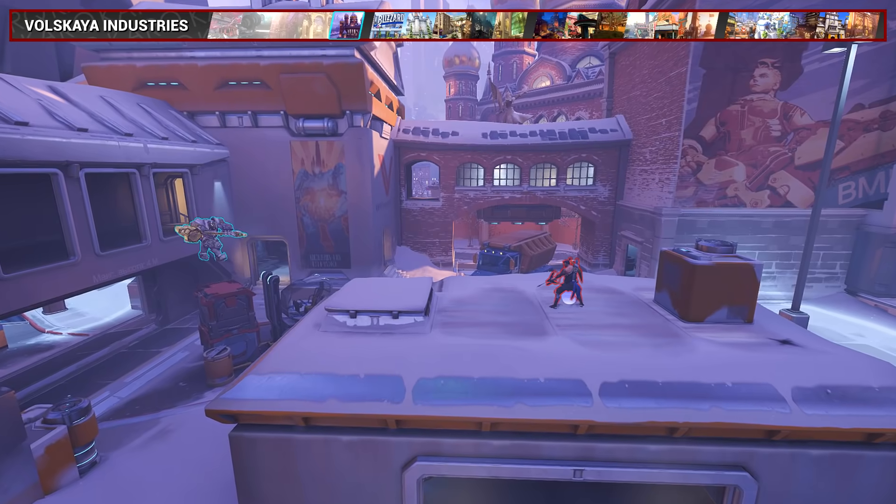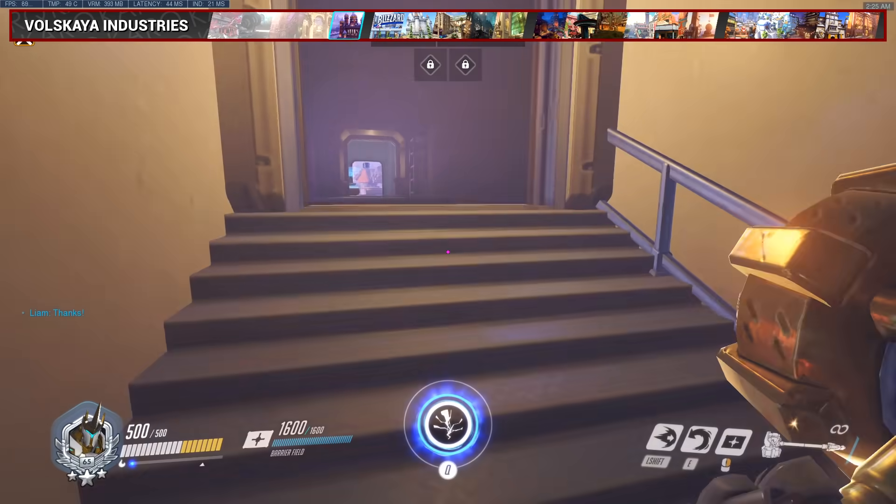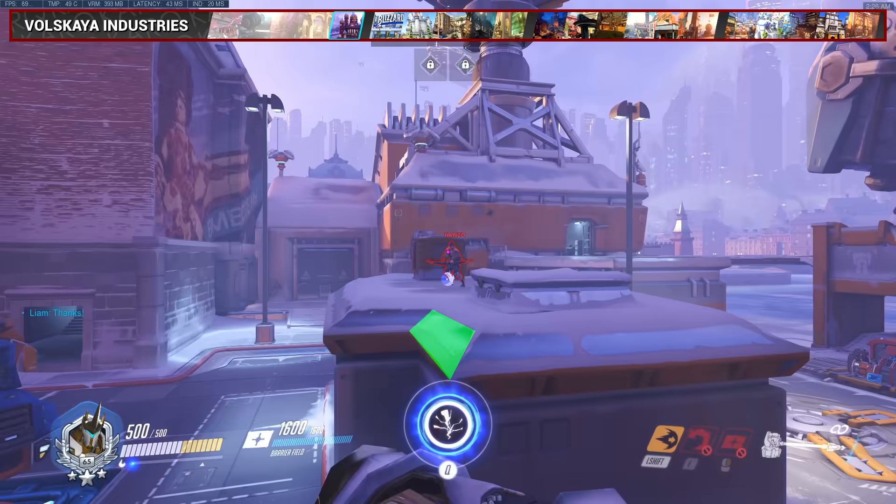For Volskaya, this charge is useful for attackers to clear Sniper Island if there's no one else on your team dealing with them. Come up to the right side stairs, jump on the forklift, then make sure to aim towards the leftward slope.